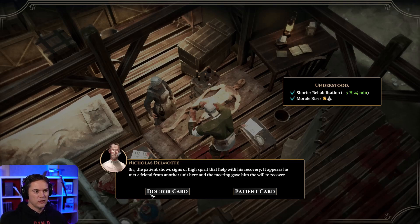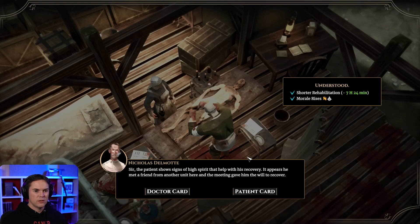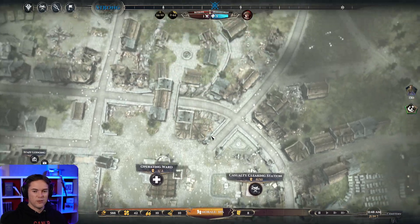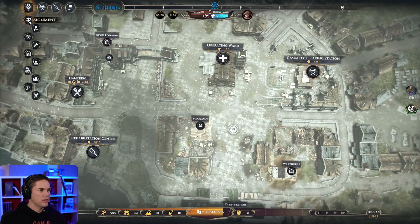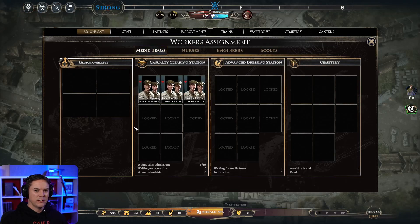Morale rises. If we go to the patient card, this was Fred Bird. Excellent. I don't think there's anything we need to do - that's just a bonus. I better not get used to those because I have a feeling it'll go the opposite way when the shit hits the fan. So we were going to look at medics. Medic teams - I've got them all in the casualty clearing station. This is locked for the time being, so we can't do this. Oh, maybe it's not been built yet.